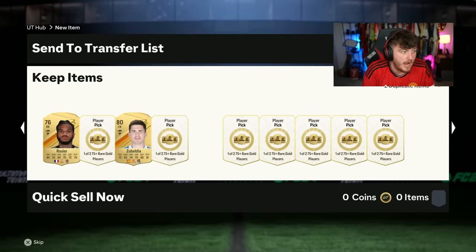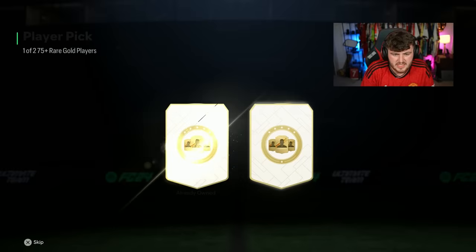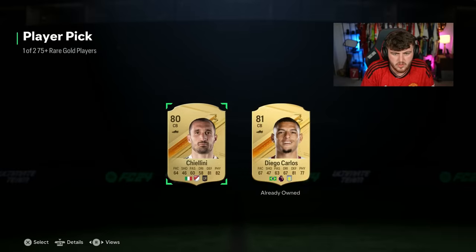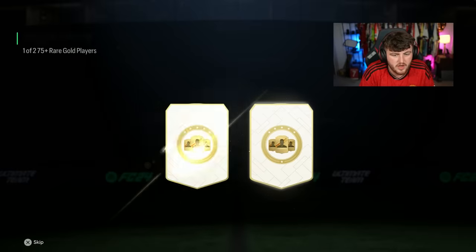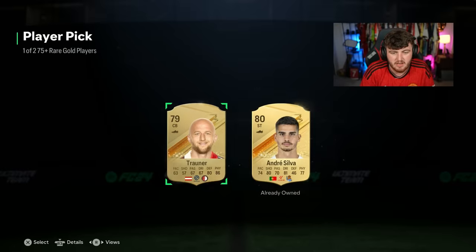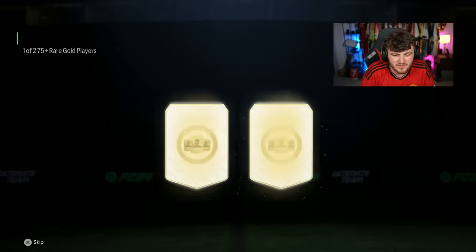I haven't watched anyone else opening these, so they could be really good or really bad — I have absolutely no idea. We're going to find out. Double 83 — we'll take Raheem the Dream Sterling there. So far we've only had a couple of boards. What I've learned from player picks over the years is you can get a terrible start and all it takes is one hot run of three or four picks. I'm hoping we get something really good somewhere in these player picks.